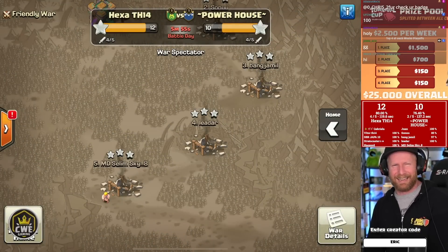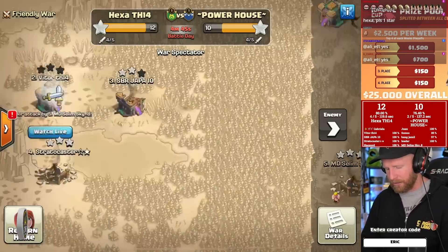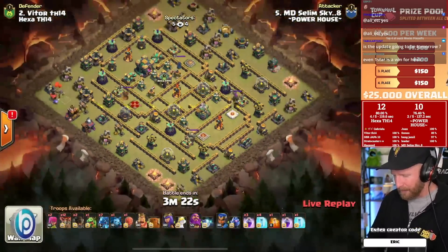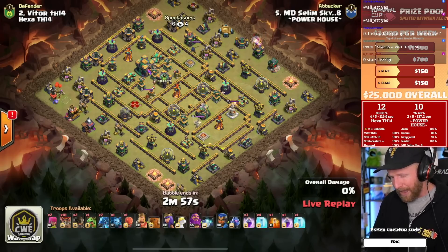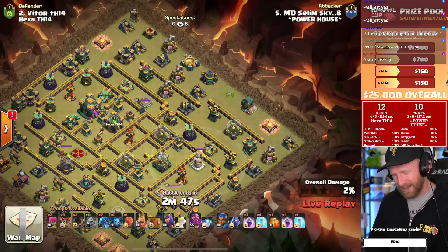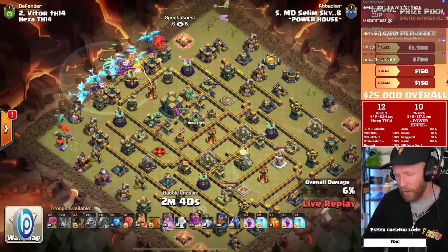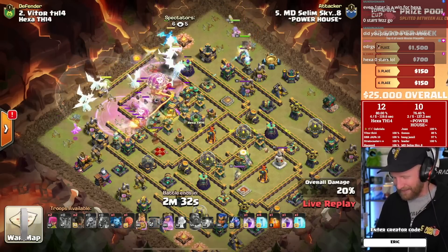Hexa all but has it locked in. Powerhouse needs a triple and a one-star on defense because Hexa has them on the ropes. The next exchange is a difference of $800 in prize pool — so don't give up. Powerhouse won't walk away empty-handed, but if they can get a triple and a defense one-star they could still pull this war back. After their last war being so defensive — holding their last opponent to seven stars total, including a zero-star and two one-stars — that's insane. If any team can get the defenses, it's Powerhouse.